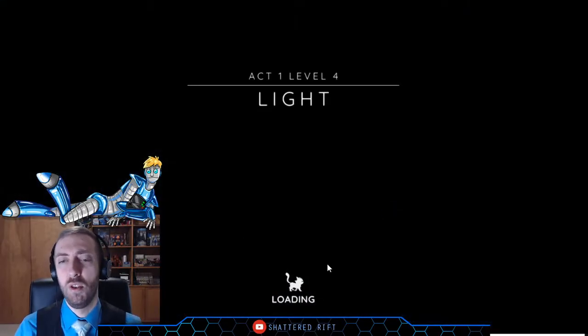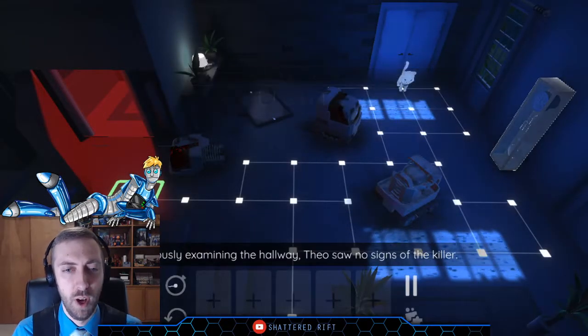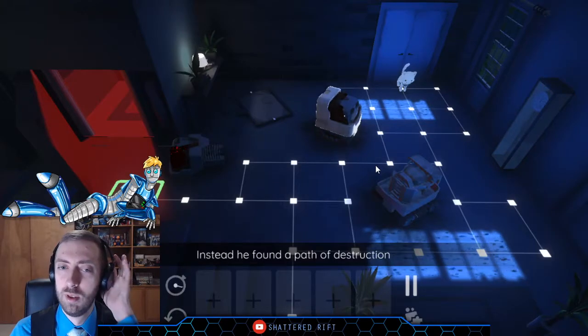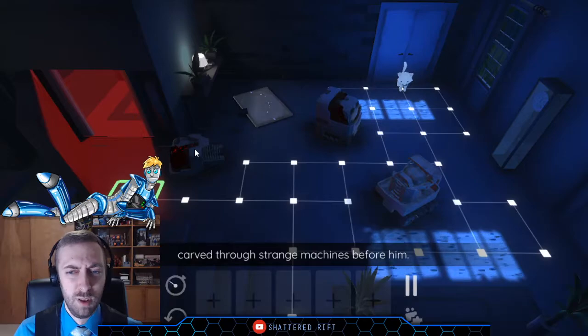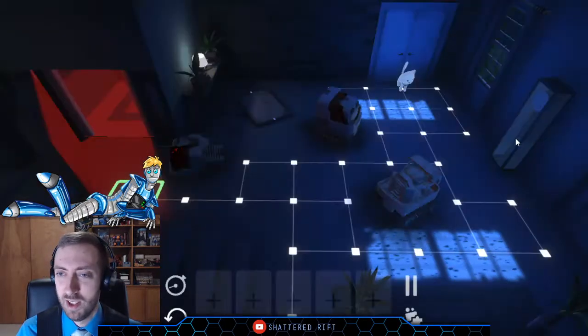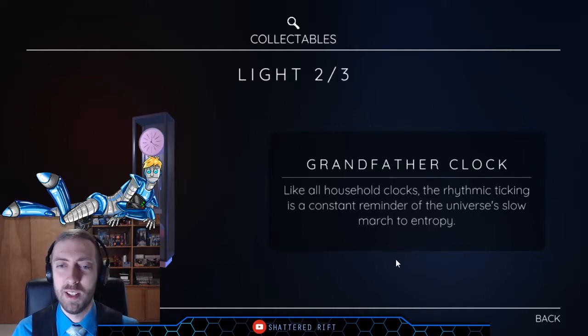We have to move according to the little cards at the bottom of the screen. Examining the hallway, Theo saw no signs of the killer — instead, he found a path of destruction carved through strange machines before him. Out of place robot: a strange robot sitting in the front room, falling to pieces. Grandfather clock: like all the household clocks, the rhythmic ticking is a constant reminder of the universe's slow march to entropy.